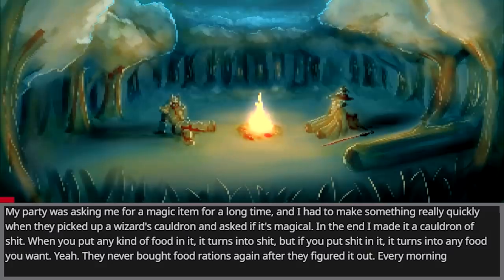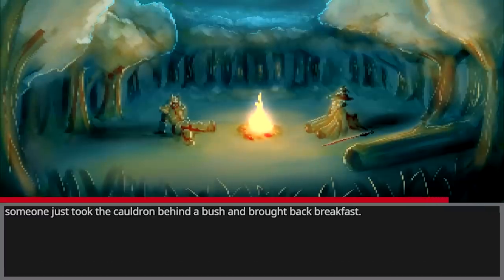My party was asking me for a magic item for a long time, and I had to make something really quickly when they picked up a wizard's cauldron and asked if it's magical. In the end, I made it a cauldron of shit. When you put any kind of food in it, it turns to shit. But if you put shit in it, it turns into any food you want. Yeah, they never bought food rations again after they figured it out. Every morning, someone just took the cauldron behind a bush and brought back breakfast.